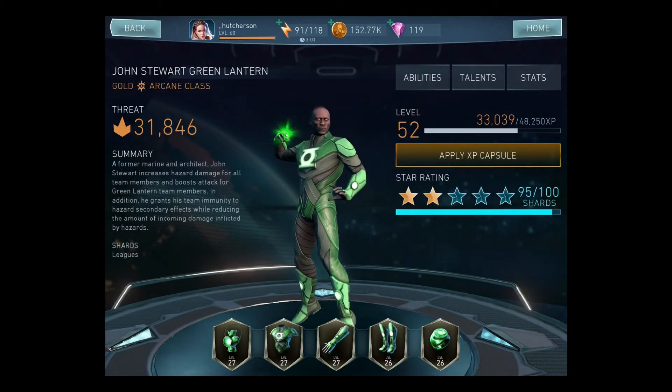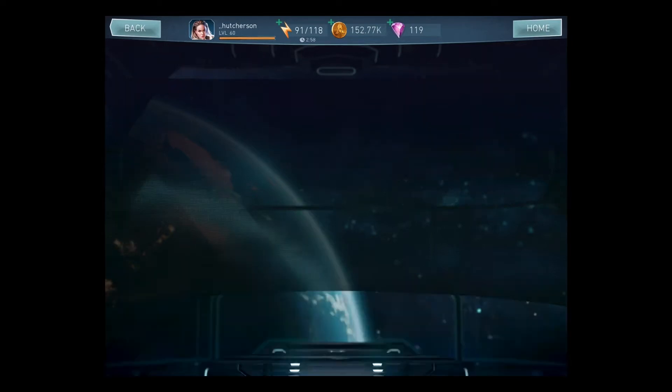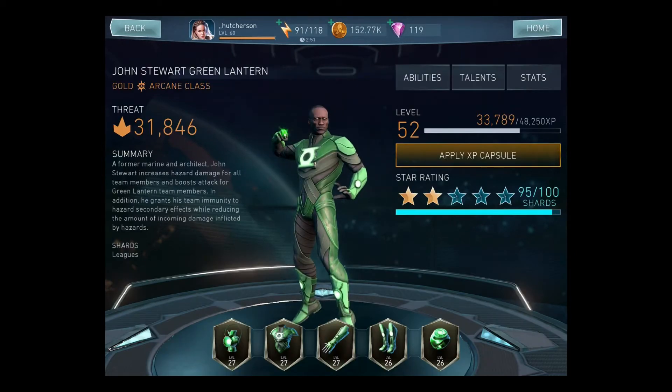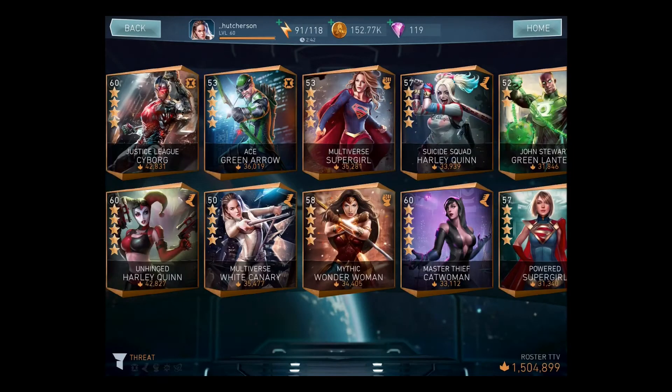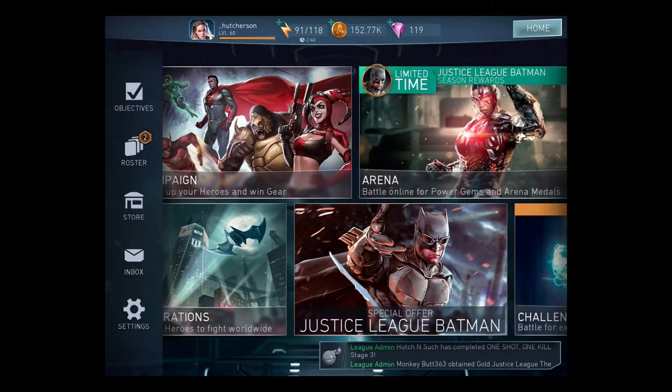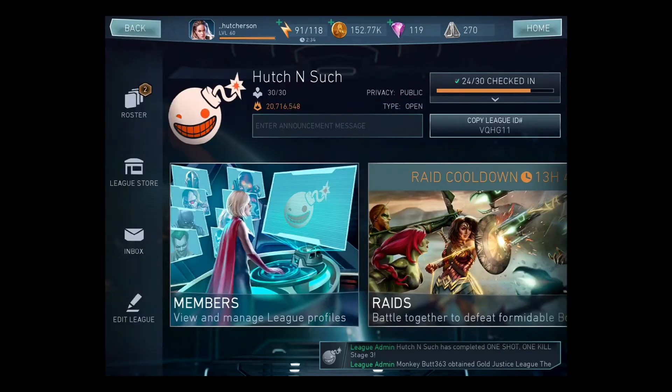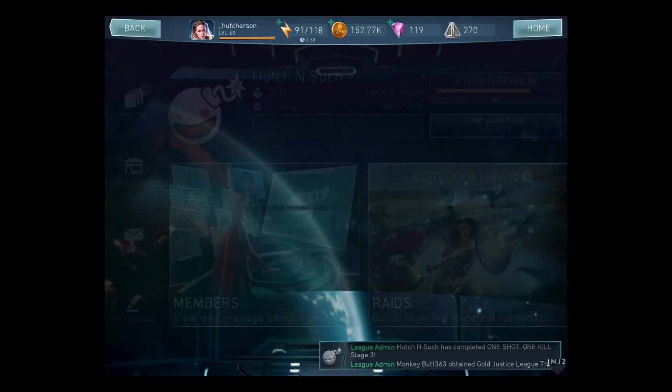I've been saving up my league currency and going to the league store every once in a while. As you can see right there, I have 95 shards and I have enough league currency to go to the store and buy the other five shards that I need. So let's go ahead and go to the league store right now.